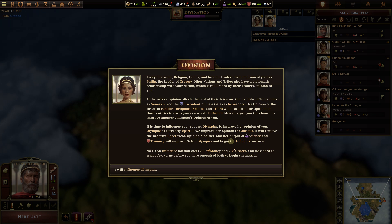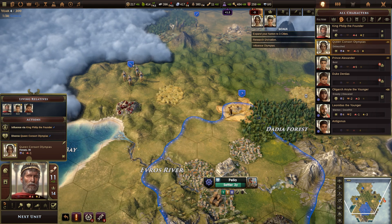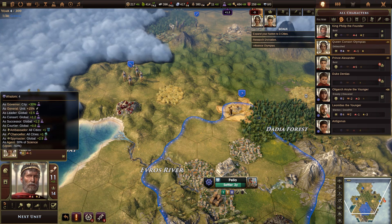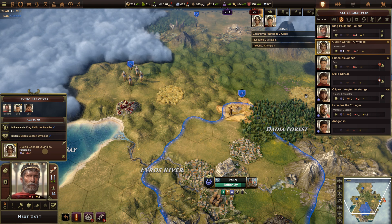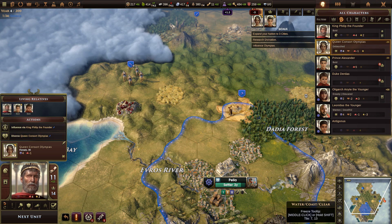It is time to influence your spouse Olympius to improve her opinion of you. Olympius is currently upset. If we improve her opinion to Cautious, it will remove the negative 'Upset' yield opinion modifier and her output of science and training will improve. Select Olympius and begin the influence mission. Note: an influence mission costs 200 money and two orders. We click on Olympius — she has four wisdom, negative one courage, she is a Schemer archetype, and because of her wisdom she gives us quite a bit of science boost.